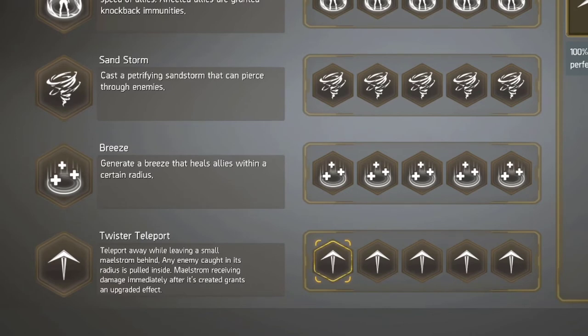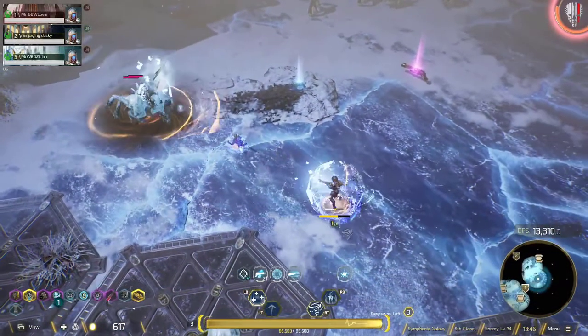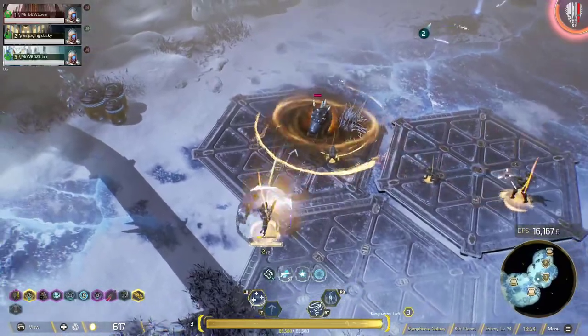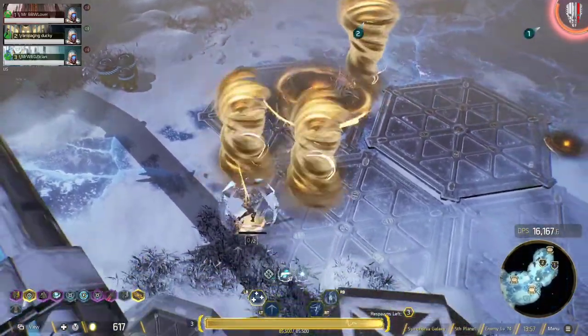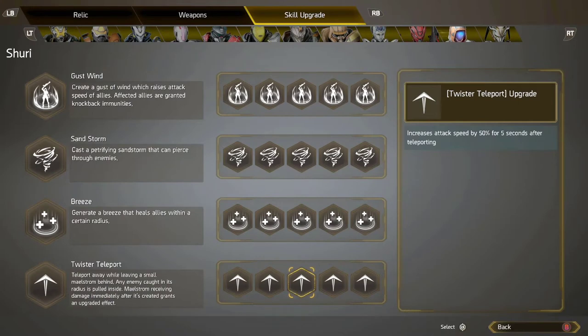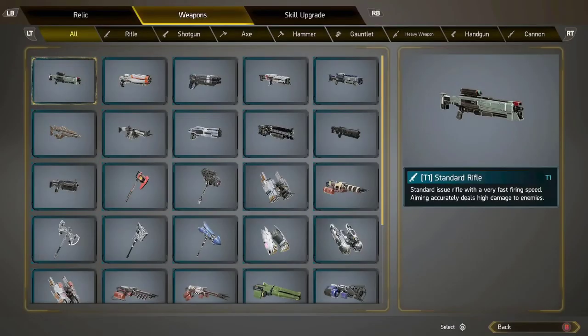The last battle suit upgrade is Twister Teleport — you teleport away while leaving a small milestone behind, and any enemy caught in its radius is pulled inside and receives damage. Don't sleep on this one. The best upgrade here increases the milestone radius. The default small radius doesn't do much, but a bigger radius can pull in as many enemies as possible, especially those robots, letting you pound them with damage. Prioritize this upgrade.